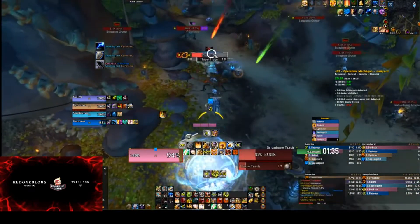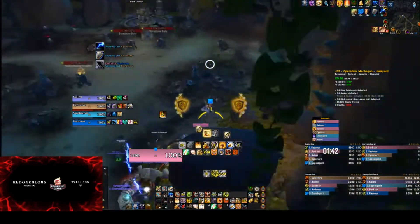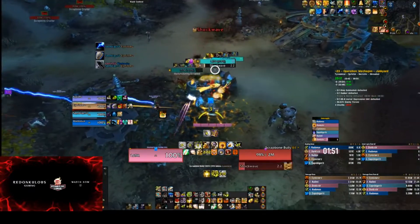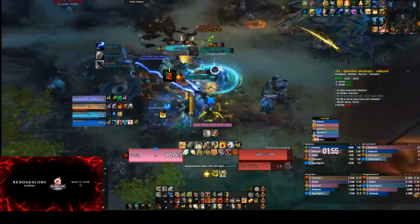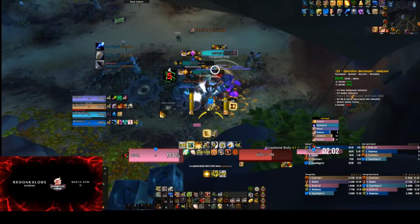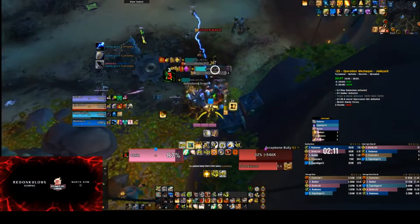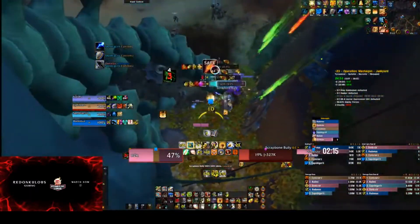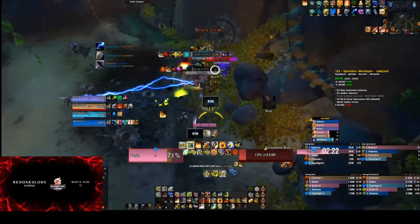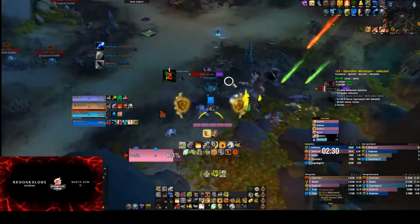The team is struggling a bit with Spiteful keeping them back, which forces some extra grunter pulls and silly things that normally wouldn't happen. We get that cleaned up and make this next pull. The scrap bot - same mechanics as before, watch out for the spinning, watch out for the clouds, stay out of the explosions. These bullies are going to enrage, so interrupt the enrage if you can - if the enrage goes off it's not the end of the world, try to purge it. They'll also do knockbacks on the tank and have a big frontal - that frontal targets anyone in your party so move out of the way or you will get one-shotted.